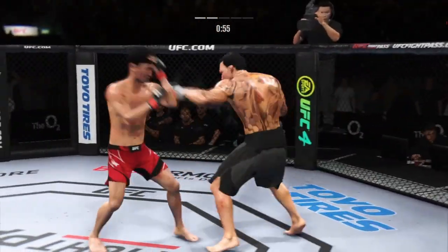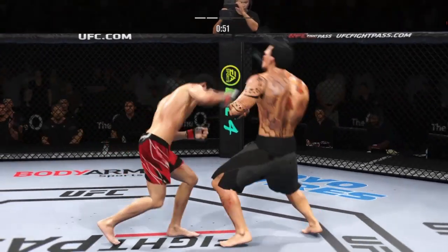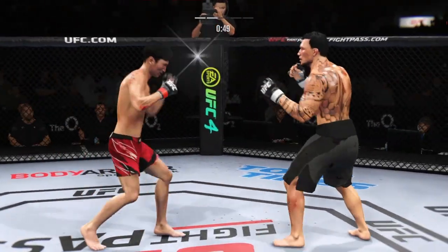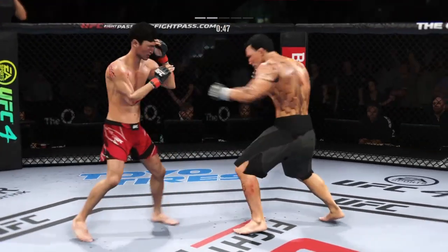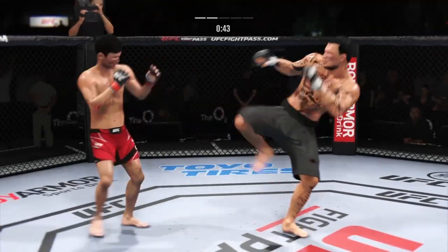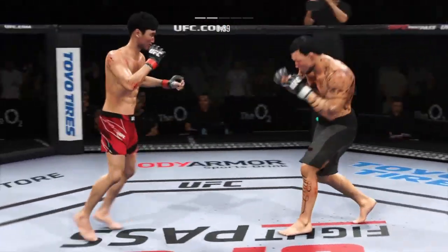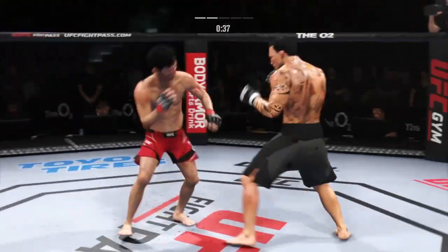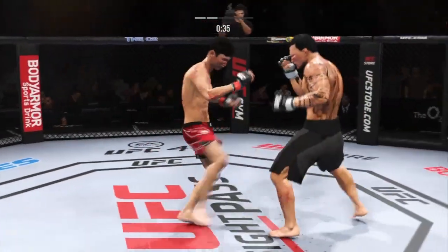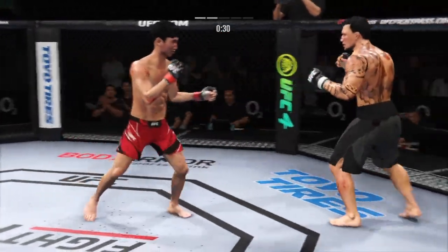He continues to work the body. Slips that left hand. Nice, loose punch. Keep your hands up, let's go — punch is blocked. Misses with that punch. He's hurt bad — he might be out!